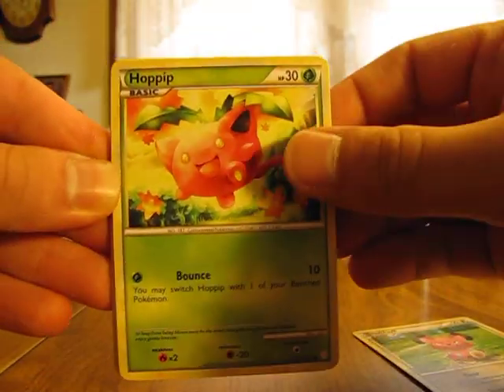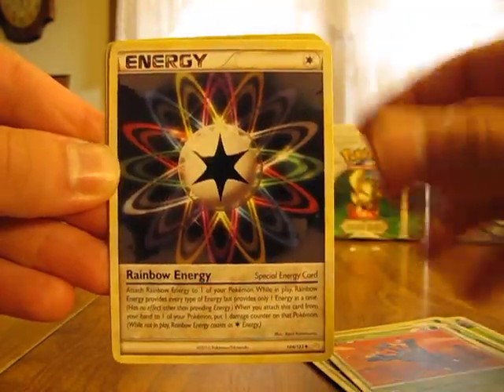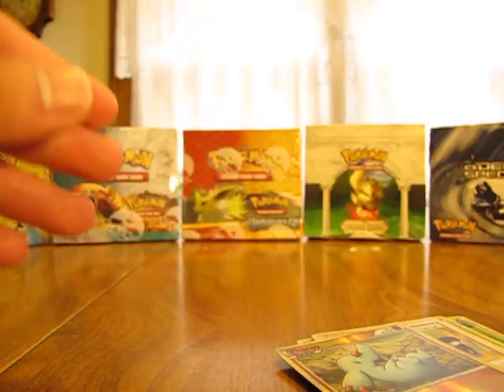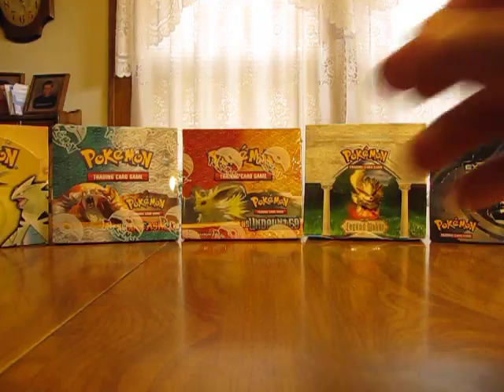So we have a Snubble, Hoppip, Koffing, Spinarak, Growlithe, Heracross, Rainbow Energy, Copycat Supporter, Phanpy Reverse, and a Shuckle Holo. Good way to start off the box. Half the box is a Shuckle — not the best Pokemon, but still I'm a collector, so I like getting holographic cards.